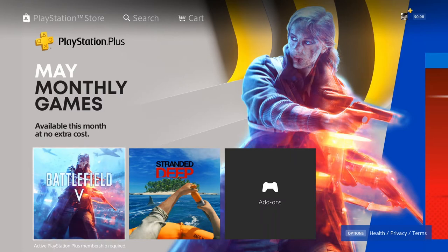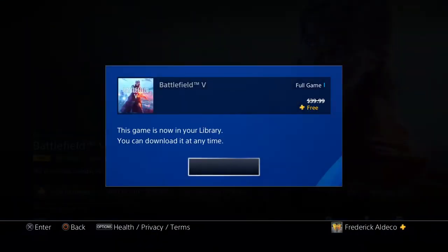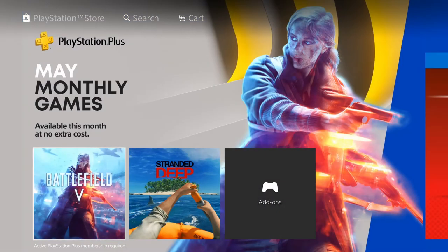This month's free games for PS4 are Battlefield 5 and Stranded Deep. I gotta check if I have Battlefield 5 — I do not, so I'm gonna add it to library. It says this game is now in your library, you can download it anytime. I don't think I'll be playing Battlefield 5 anytime soon, but I might check it out with the boys depending on if we want something different outside of Warzone. There is a single player mode in Battlefield 5 as well.